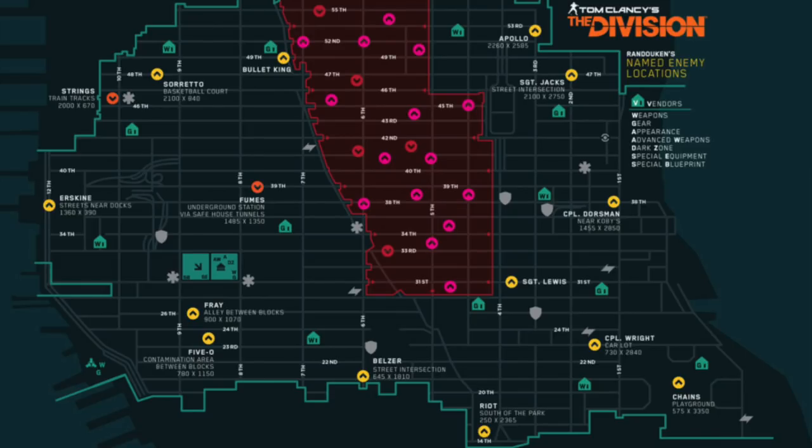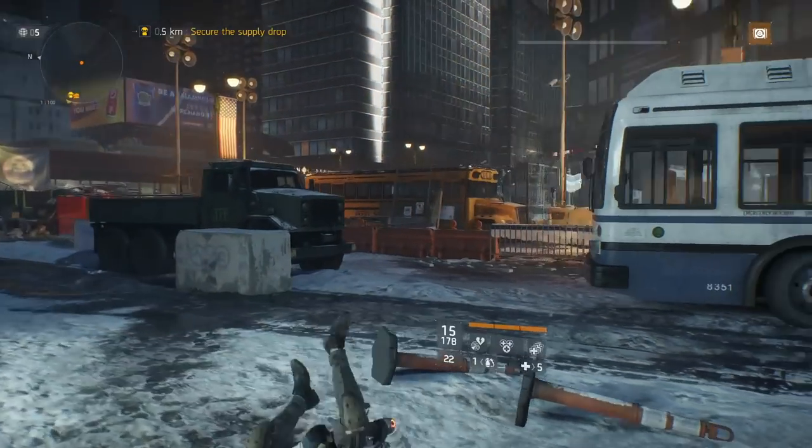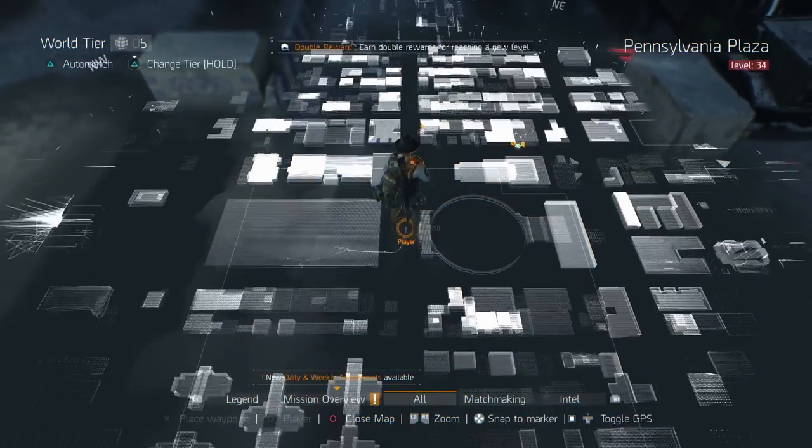What's going on everybody, it's your boy Nothing But Skills. The first thing you guys might want to do is take a screenshot of this map and then we'll get right into the video. What I'm going to be showing you guys is a quick 25-minute run — it hits 14 bosses and gives you a chance of dropping exotics and classified gear.